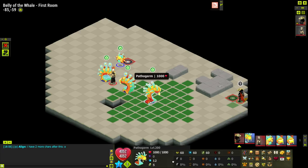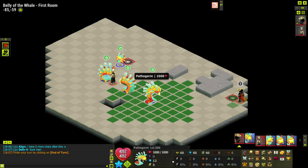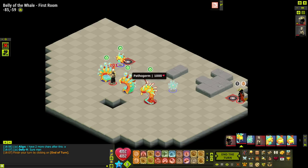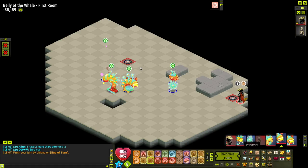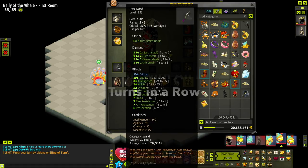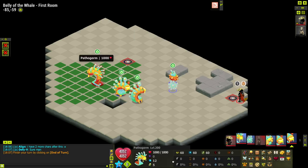Over here you have the Pathogerm. The Pathogerm is one of the more complicated ones. You have to hit it with every element every turn for 5 turns in a row, and then it'll die. I can't really do that with regular spells, which is why I use the following weapon: the Ioth's Wand, which hits in all elements. So if I hit him with my wand 5 turns in a row, he will die.